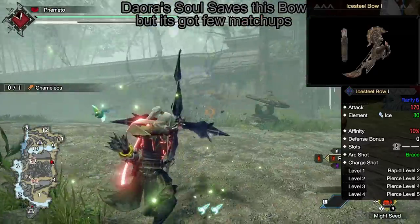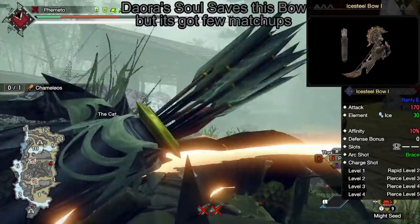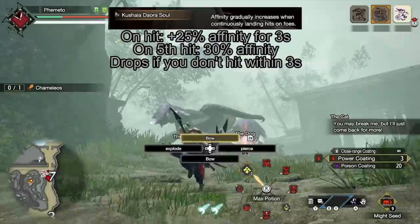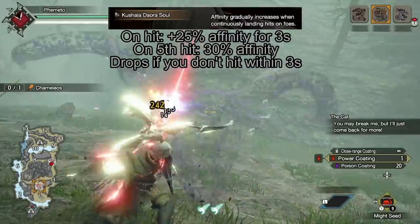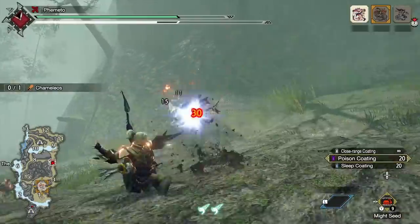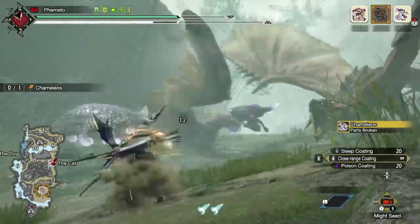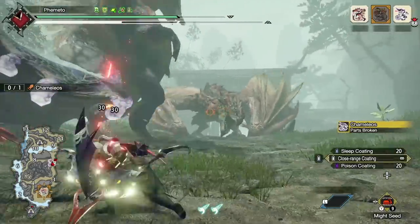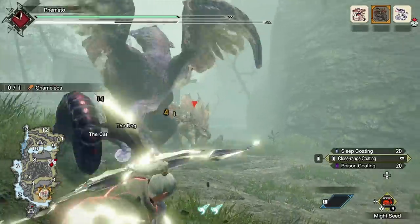Then there is Kushala's bow. I personally don't like it because it loses so much raw — the only thing it's got going for it is Kushala's Soul, which is essentially Repeat Offender. If you're unfamiliar with Repeat Offender, it gives your first hit 25% affinity, and then after 5 hits — each pierce tick counts — it goes up to 30% for 3 seconds; if you don't hit for 3 seconds, it resets. Basically it's a permanent 25% affinity at minimum, which is great, but 170 raw is horrible. The only matchup I can see this being useful is something like Diablos. Those are your good three pierce bows. You can run rampage pierce too, but I don't think it's as good as these.